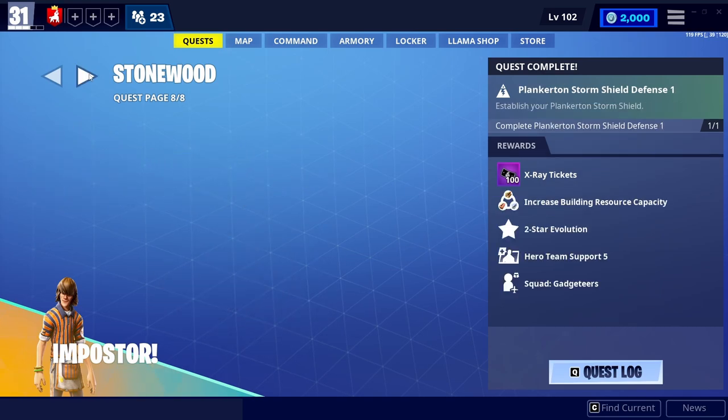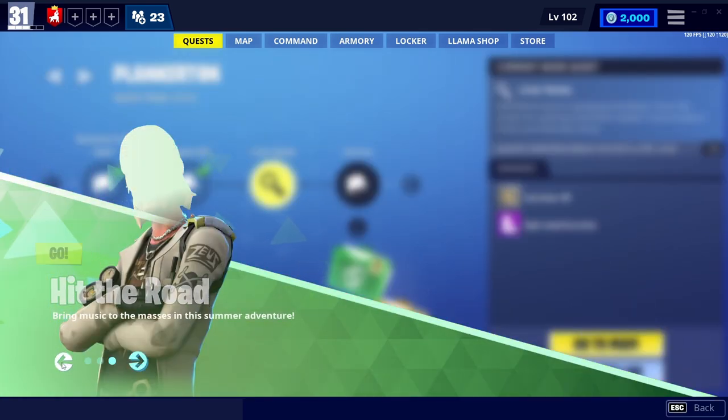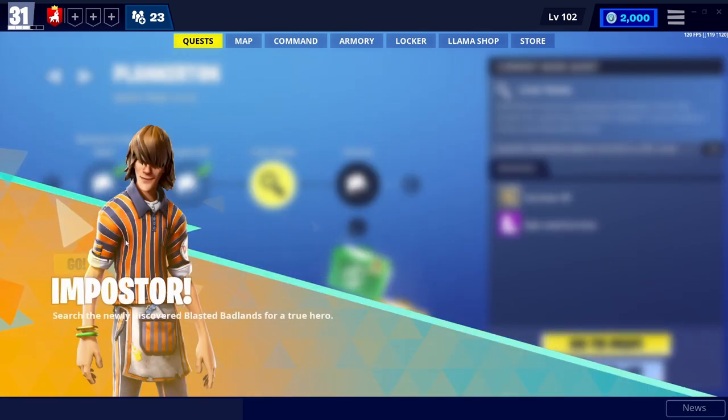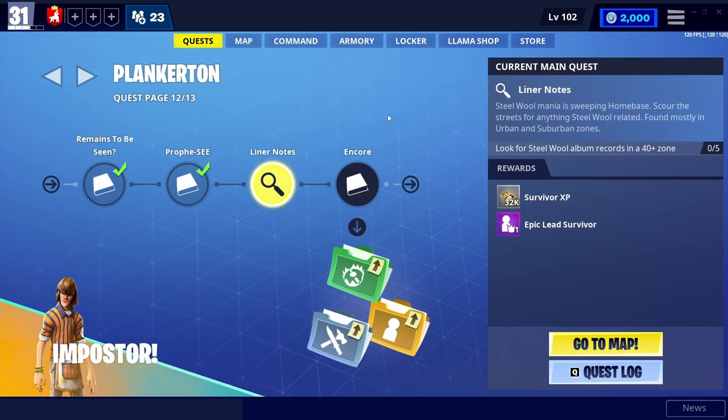You can take your time doing some venture quests as well. You can click on this, do Hit the Road Imposter — this will give you this ninja character. And of course, if you're watching this when this event is over, you'll get something else. So do your main quests. Thank you for watching — leave a like and subscribe if you enjoyed this or if it helped you out. Goodbye.